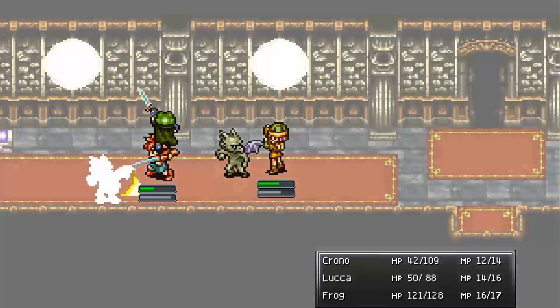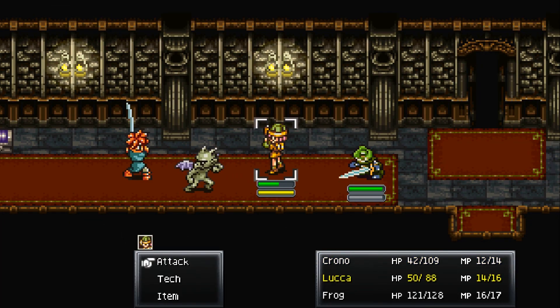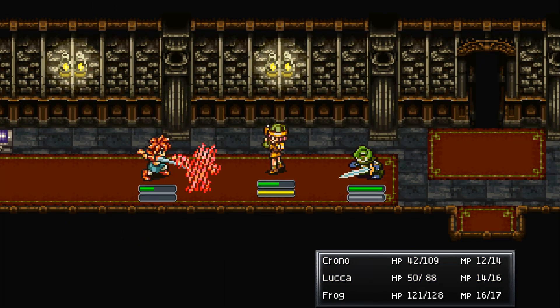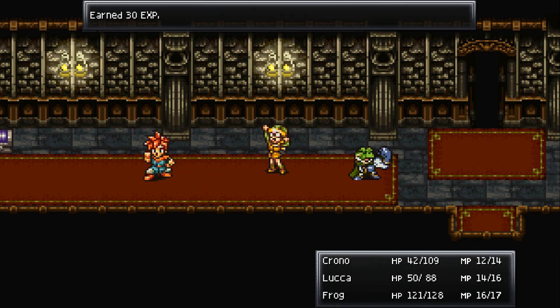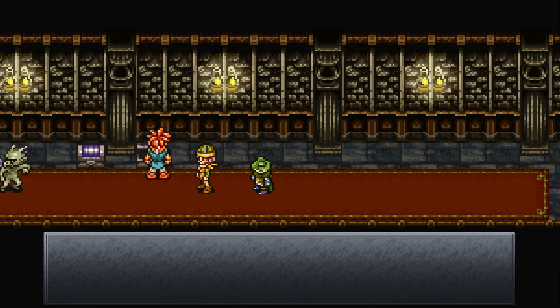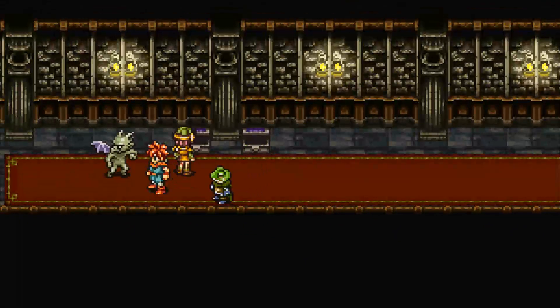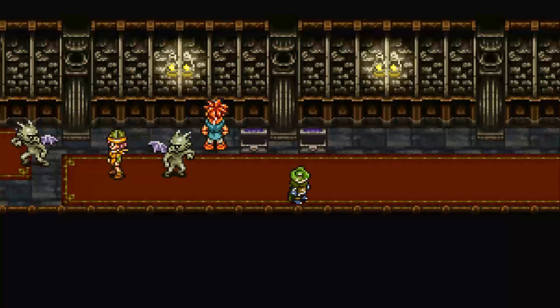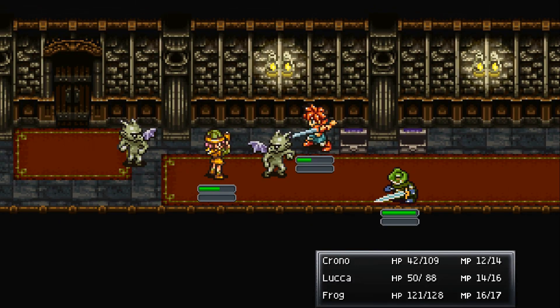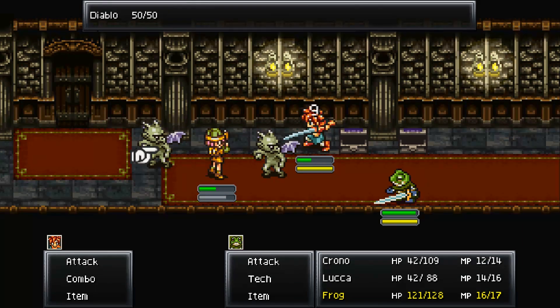That was enough to kill him, so we'll show flamethrower off next time. We got some items — gained an athenium water and a potion. Let's get another fight going again; we need that experience.